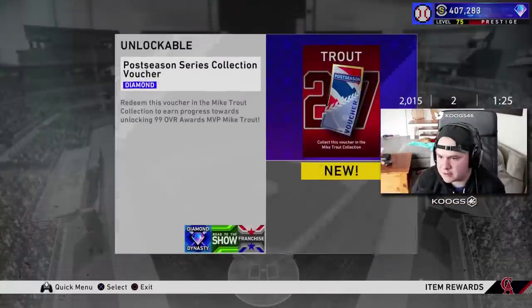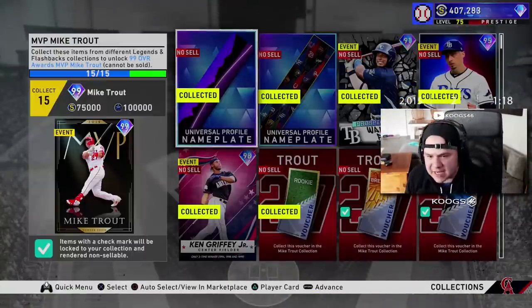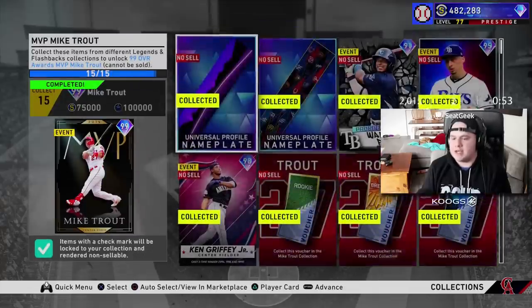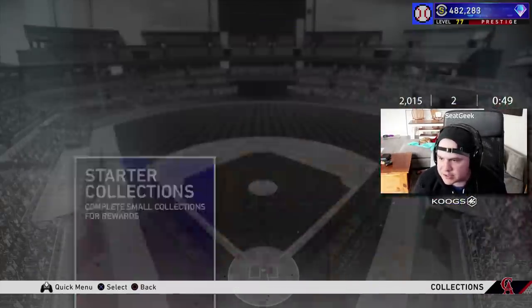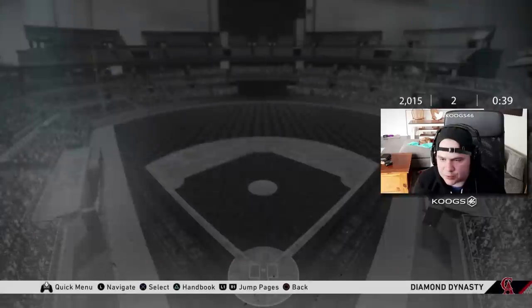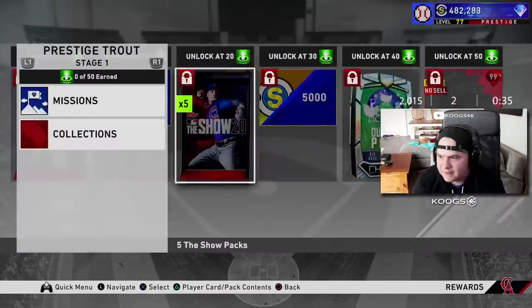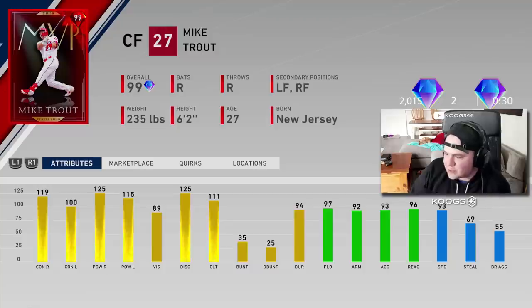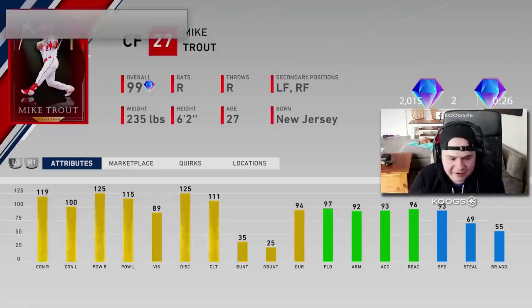15 out of 15! Do I have everything I need for Trout? Give me my 100,000 XP and 75,000 stubs. We got Mike Trout, boys! I can't believe they just dropped a Trout collection like that. And you can prestige him too — you get a Ducks pack. 97 fielding, 92 arm strength, 93 speed. This is the guy right here.